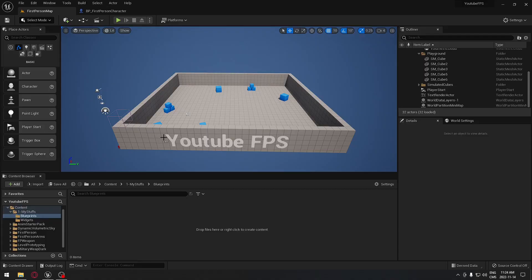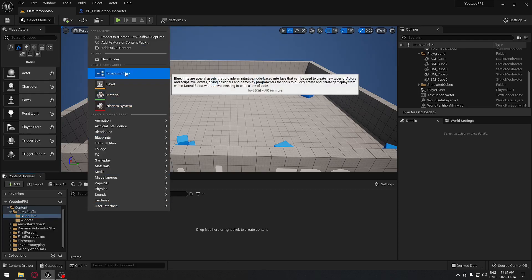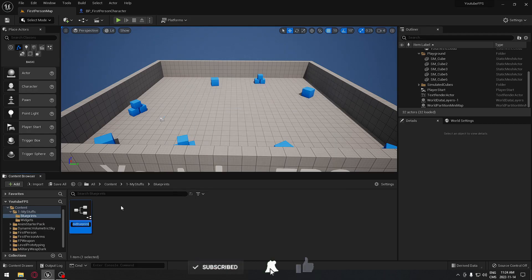Welcome back everyone. Today we're going to see how to implement any damage for a character so we can lose health, and we're also going to create a damage box to achieve this goal. First thing, we're going to start with the damage box. Under my stuff, I created a folder called blueprints and in there I'm going to create a blueprint class — I'll take an actor.